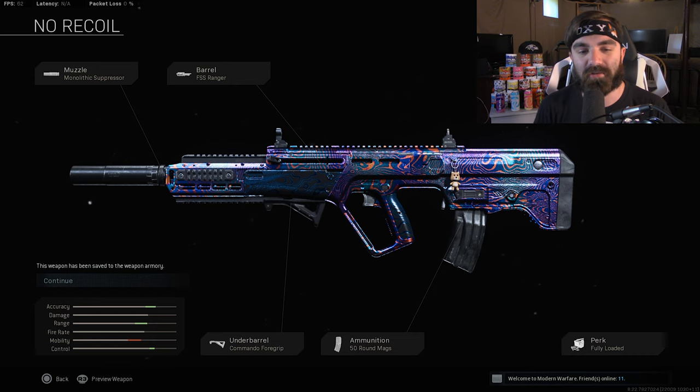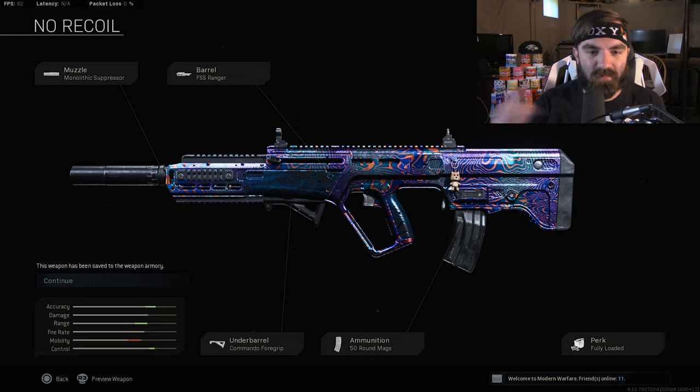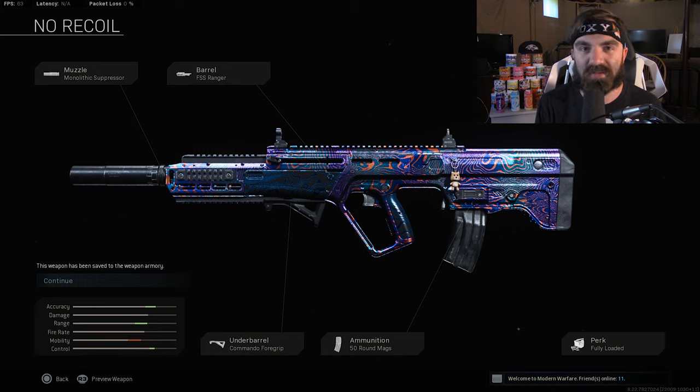All right guys, the attachments on the no recoil RAM 7 are: Monolithic Suppressor, FSS Ranger barrel, Commando Foregrip, 50 round mags — it's weird this assault rifle doesn't have 60 rounds — and Fully Loaded. You can run Stipple Grip Tape or Fully Loaded; I run Fully Loaded most of the time because if we're coming back from the gulag, this is the class I'm picking up since it's got full rounds. You could also swap Fully Loaded for a VLK 3x optic, which worked pretty well.